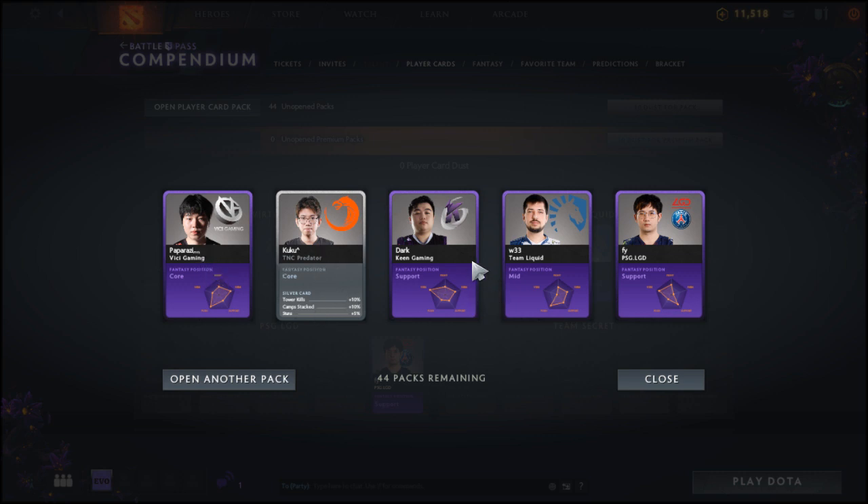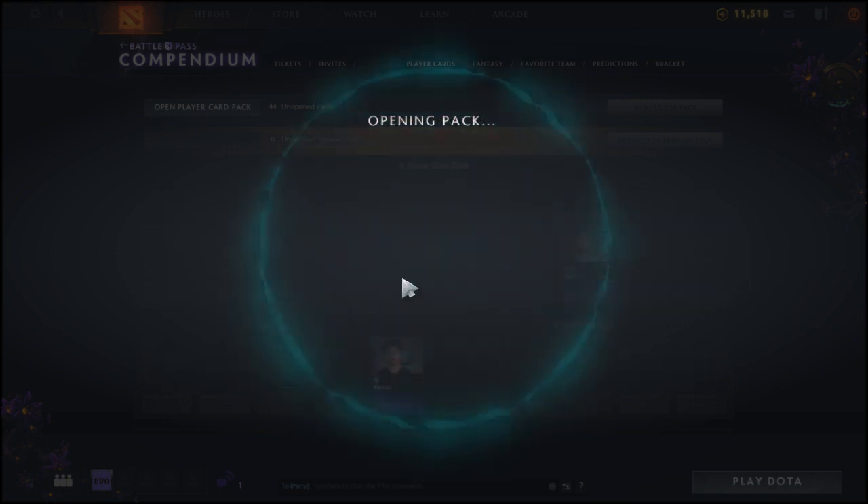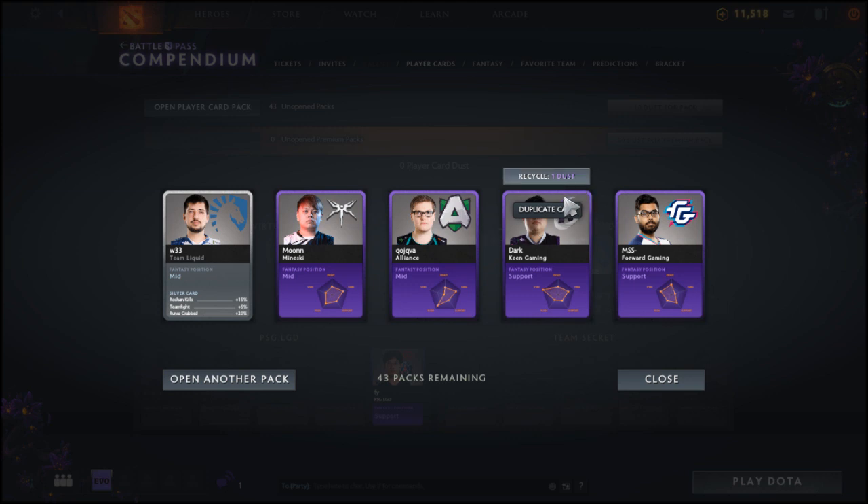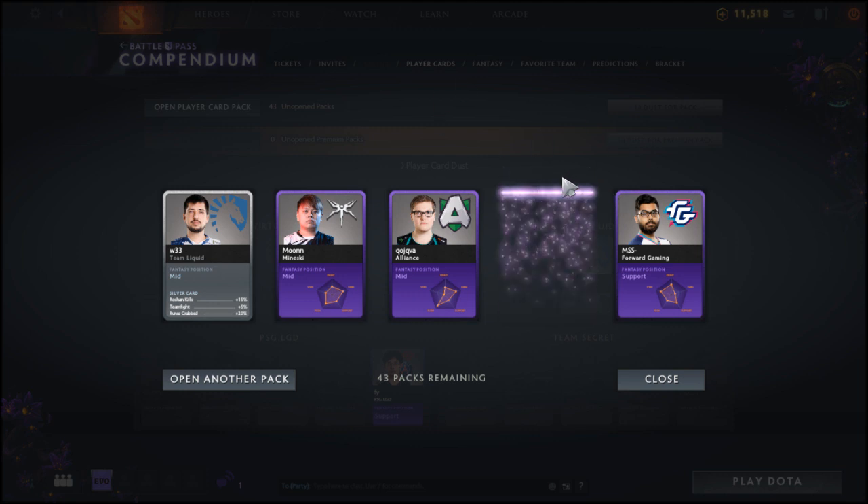So the purpley blue now. We've got a silver card right there. We've got Paparazzi from Vici Gaming, Cuckoo from Predator, Dark from Keen Gaming, w33 from Team Liquid, and Five from PSG Liquid. We already got a duplicate card — Dark again. We've got w33 from Team Liquid's silver card this time. The recycling stuff is always a bit misleading at the start.